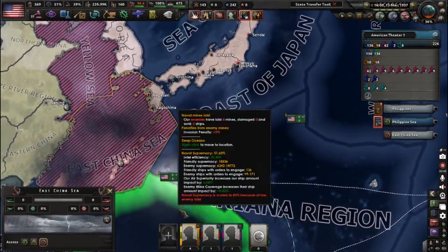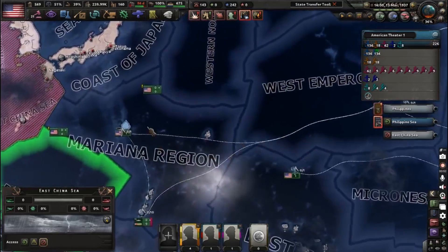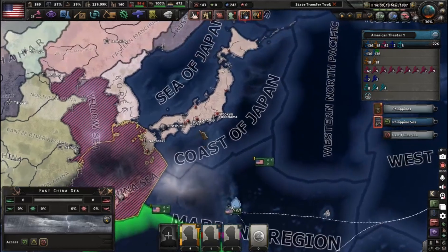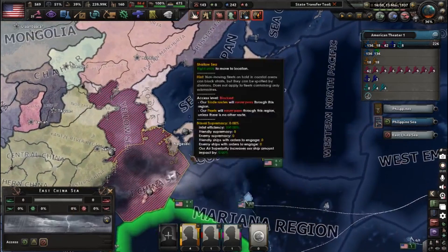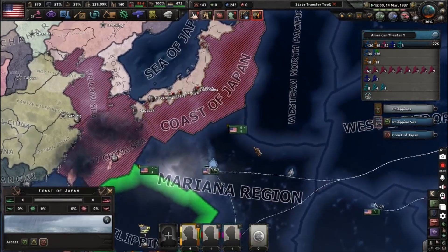You can just block it off and change the supply routes or division routes, whatever it may be. Pay attention to access levels — if one tile is causing a lot of trouble, just block it off and you won't have to worry about it.